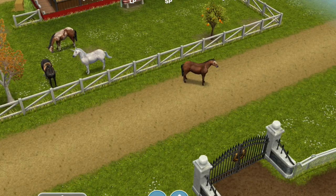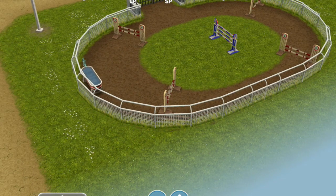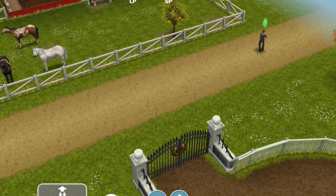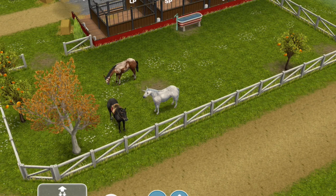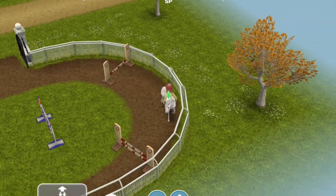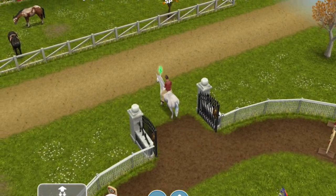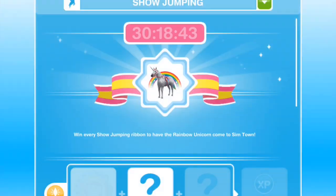We're going to go ahead and see if I remember how to do this. Let's bring over a sim. We're going to practice show jumping and try to get a ribbon. We just saw our sim do a little bit of show jumping. What I have right now is already a unicorn, so we just finished our first task.